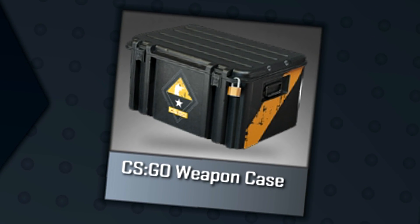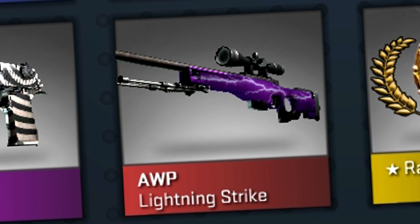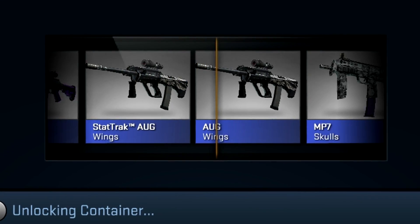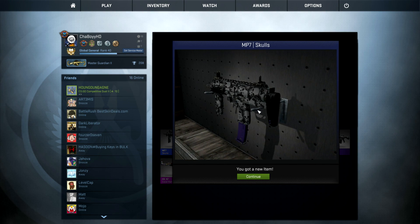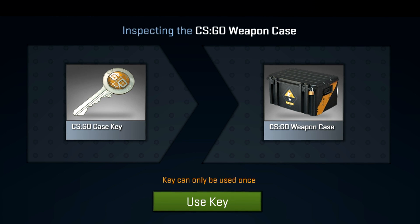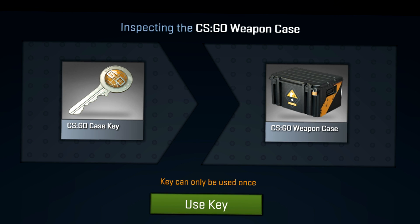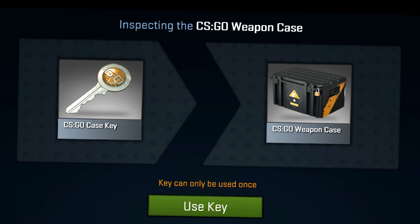Weapon Case. Case Key. Rare special item. Lightning Strike, Desert Eagle Hypnotic, AK-47 Case Hardened — what's it gonna be? This is the last CSGO Weapon Case that I have in my inventory. These suckers cost me like 50 bucks just to get like 7 or 8 of them. So hopefully we can use that 50 bucks to get something decent in the case.